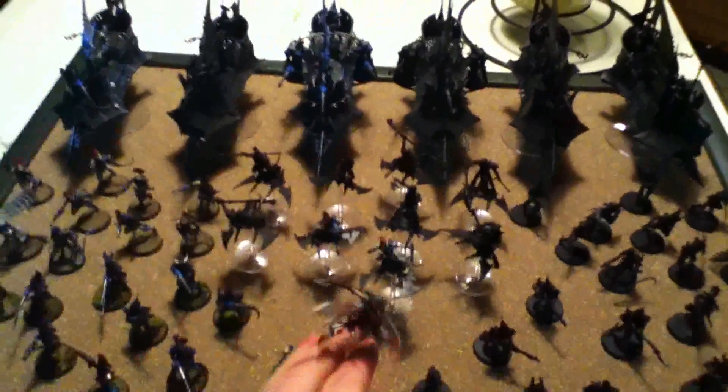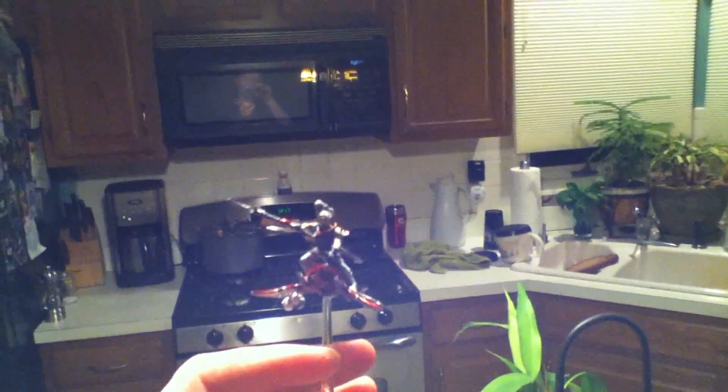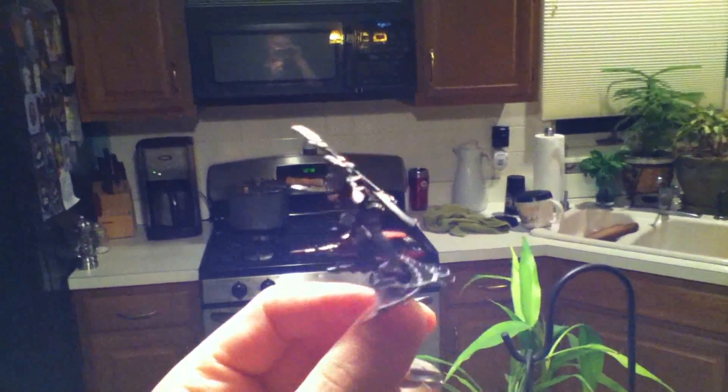To lead out the army, I have Baron Sathonyx — can't get the correct pronunciation. Of course most people are going with the Green Goblin look, but I'm actually going to go with the Red Baron. Well, he is the Baron, so I might as well make him the Red Baron, and I converted him up trying to make him look as much like the picture as possible in the book. Gave him gray hair instead of the typical red hair you see with Dark Eldar, so he has different hair. I just tried to model him up as much like the picture as possible.